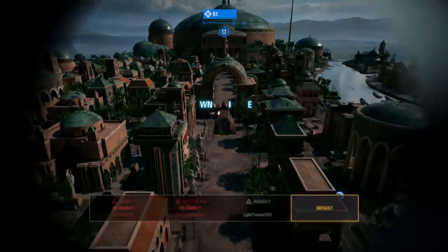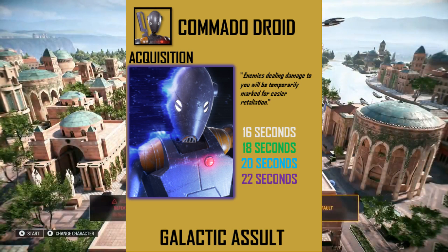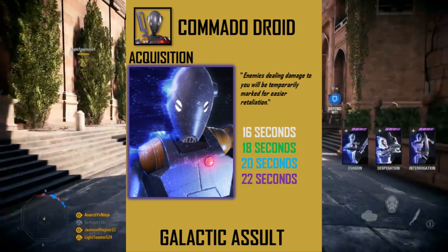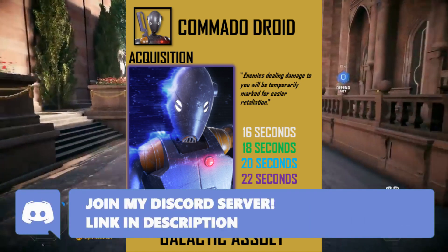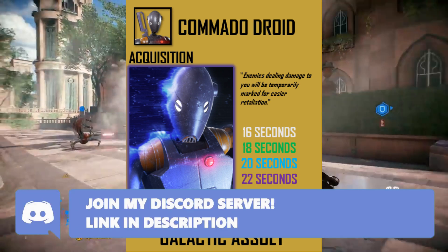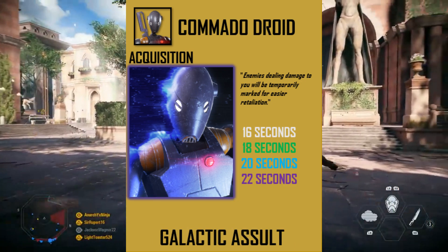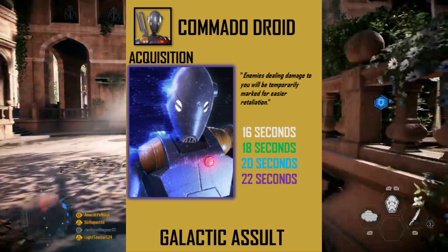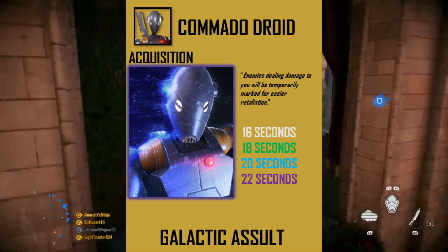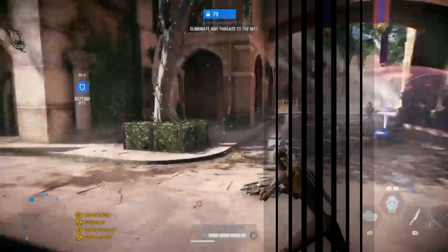Moving on to star cards, the first card I recommend is called Acquisition. Enemies dealing damage to you will be temporarily marked for easy retaliation. The mark duration goes from 16 seconds to 22 seconds with a maxed-out star card. I personally recommend this card when playing as these guys and other infiltrators as well. It's really good knowing who's shooting you and from where, especially on big maps.